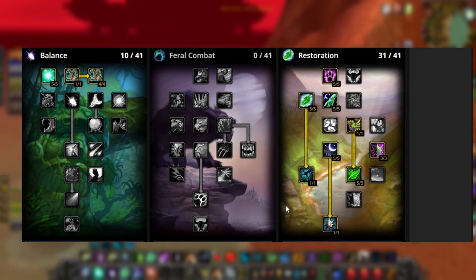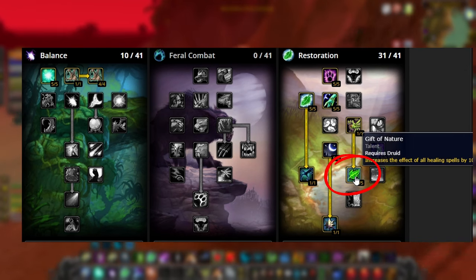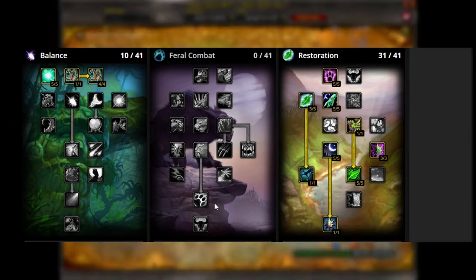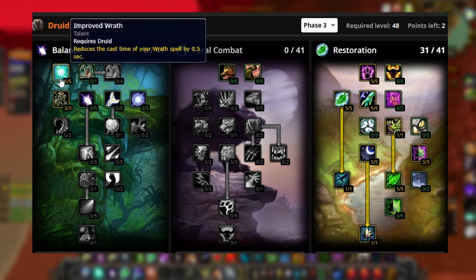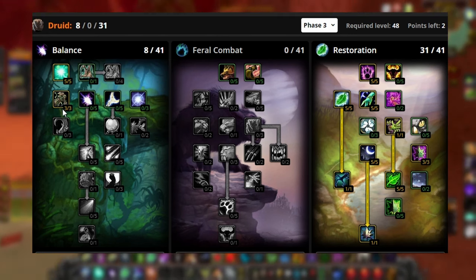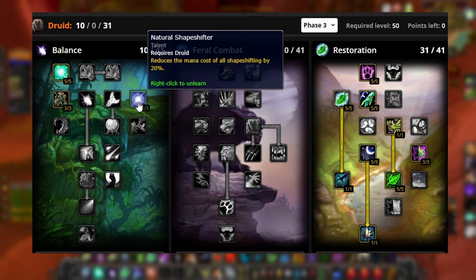Put three points into Improved Rejuvenation, because your Efflorescence or Swift Mend procs off your Rejuve, so you want to get as much healing out of that as possible — you'll be healing for about 900 on an instant cast. Then take Gift of Nature for an extra 10% healing. For a slight variation, you can do Improved Entangling Roots in Balance — just to cast Entangling Roots on enemies and get them away from you fast — and put two points into Natural Shapeshifter to reduce shapeshifting mana cost by 20%.